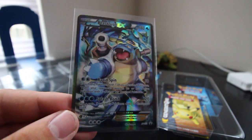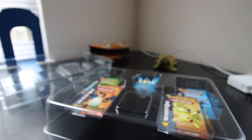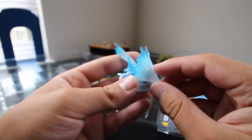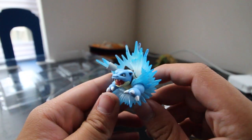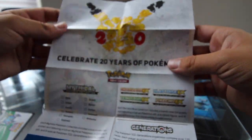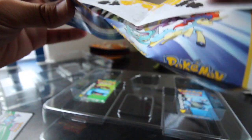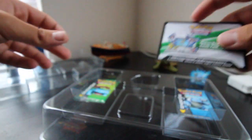I'll definitely be using that Blastoise card online. Here's our little figurine. There's also a pamphlet that goes over all the other Generations stuff — all of that's on their website. There's the code card too, it's kind of like an icy design. Let me get this out of the way and we can get started.